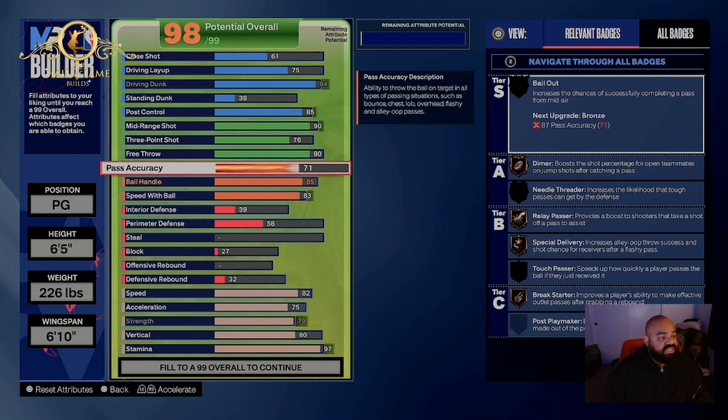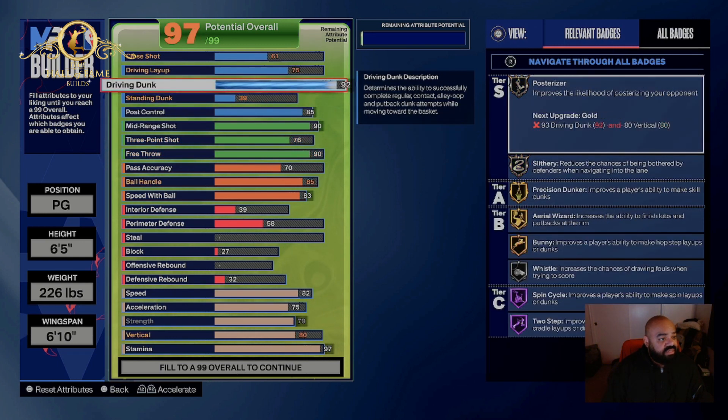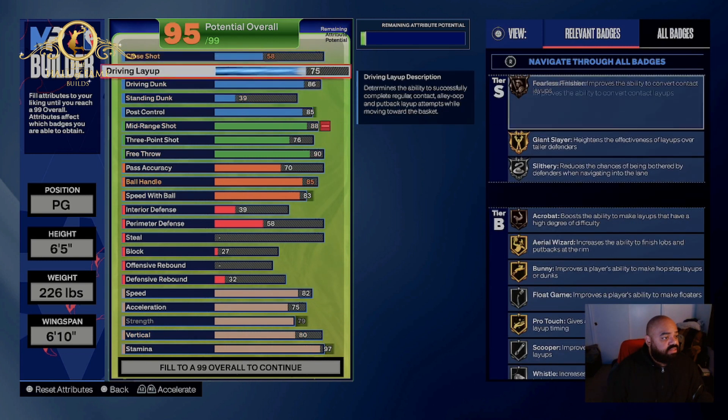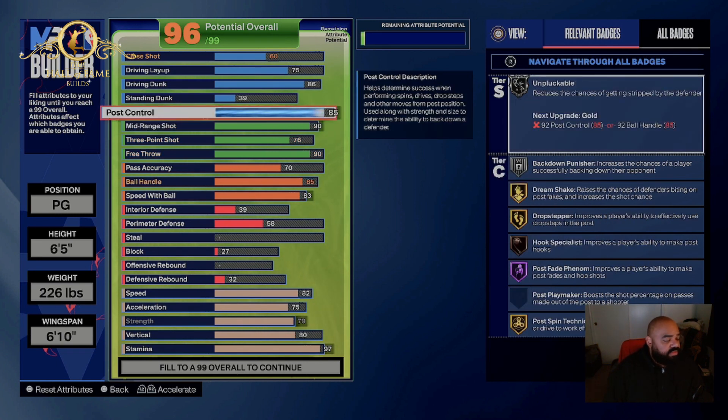This is a build that you're gonna have to really commit to. I am gonna lower this — right here — and I want to make sure I have Gold Guard Up. I want to make sure I have all of that.